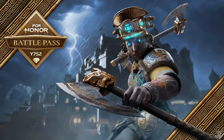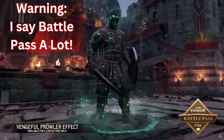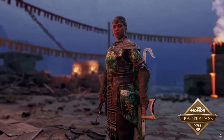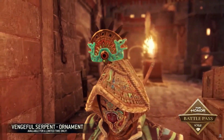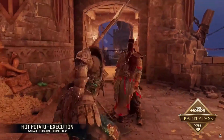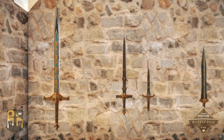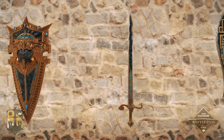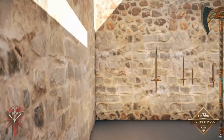I think they really did a good job with the battle pass. I like the effects, I like the weapons, and I even like that jungle pal signature. The one thing I don't really care for is that hot potato execution — I'm thinking it's going to be part of your battle pass, or available for limited-time purchase. I'm not a big fan of it, but I like the majority of what they have. The ornament is meh, but the jungle pal signature is pretty good. Overall, the weapons look the best — they did a phenomenal job with the weapons.